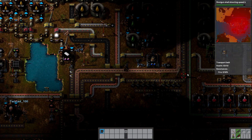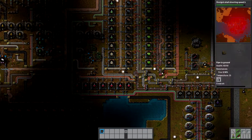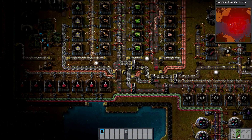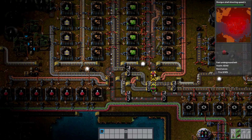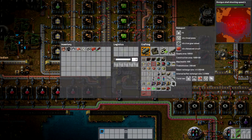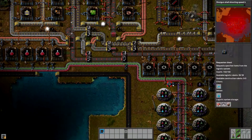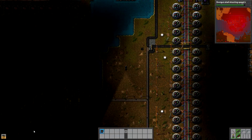We're backed up on steel all of a sudden. I took away the thing that was pulling it off and putting it in a chest. That's going to cause problems because we need steel for 40 solar panels. Actually no, it's fine — we're going to continue to be backed up but we'll have a surplus. I am currently building a roboport.